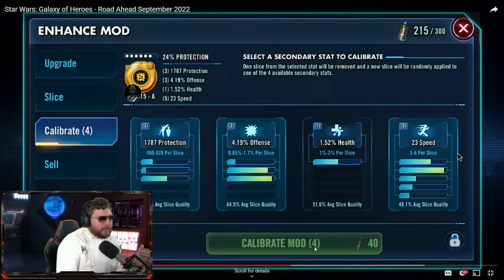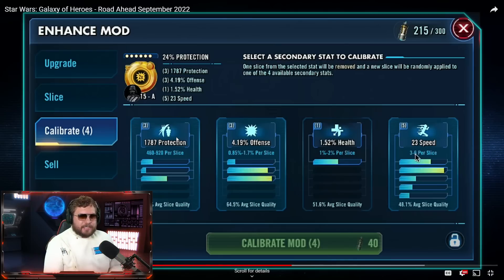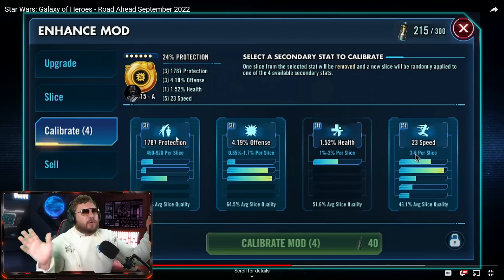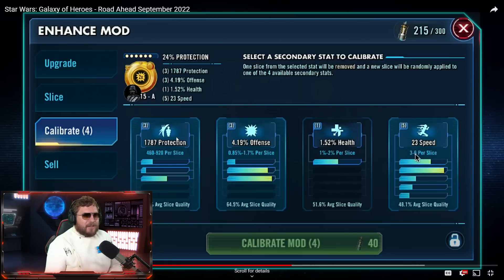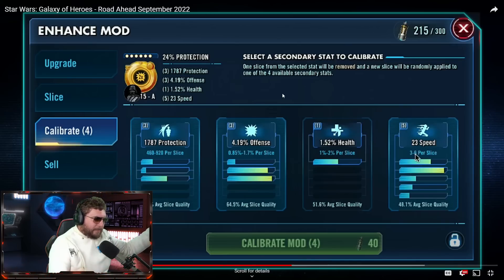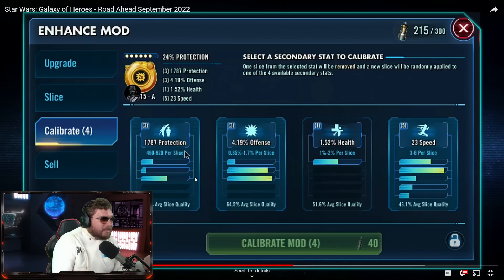The new calibration feature will require a brand new calibration mod and a new currency. From the way I understand it, you can basically try to perfect your six-dot mods. If you got some really bad rolls — let's say you got a mod with no speed on it — with calibration you can trade off a secondary stat. The problem is it's going to randomly apply one of the other available secondary stats, so you might not still get speed.